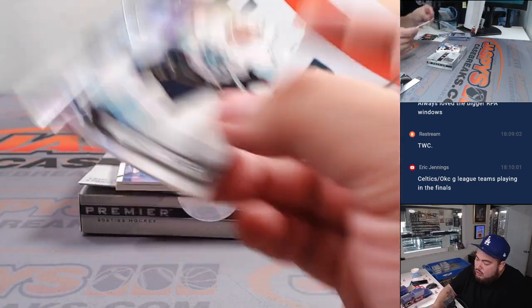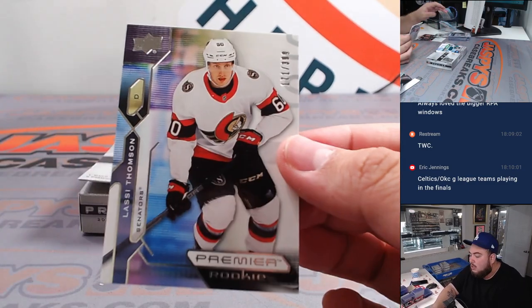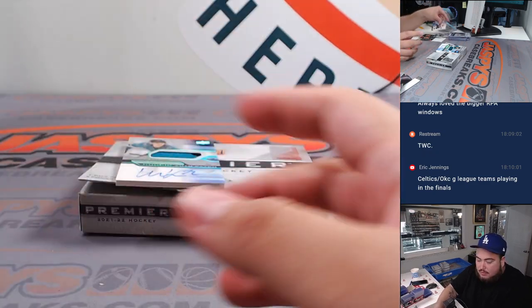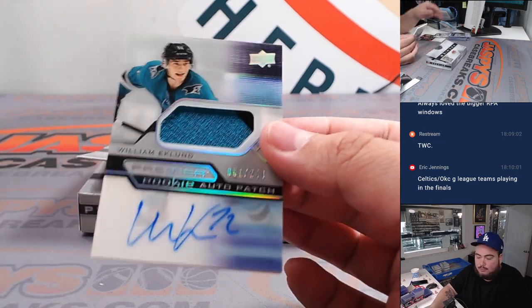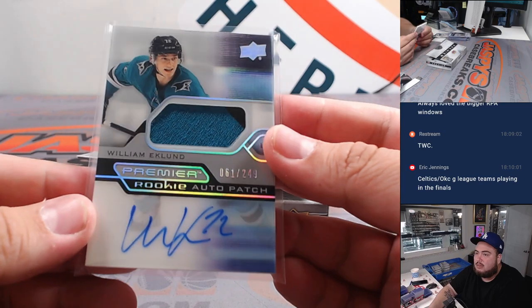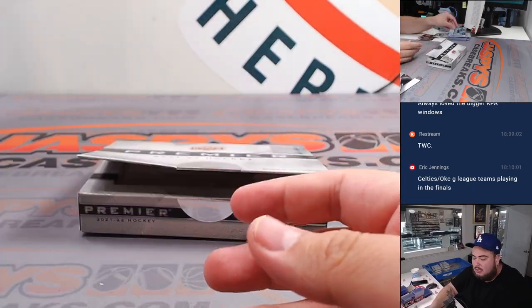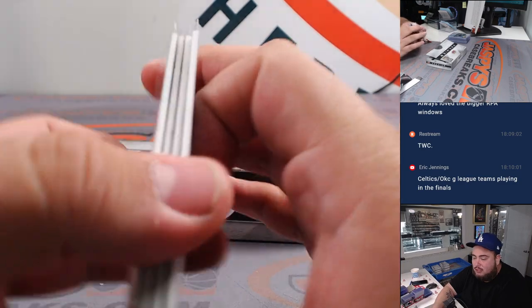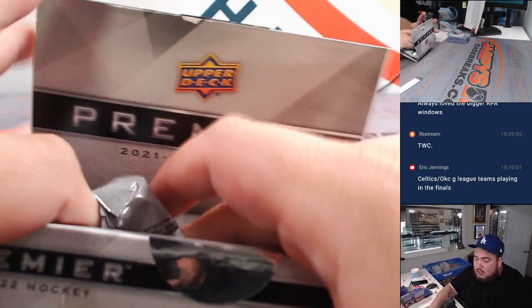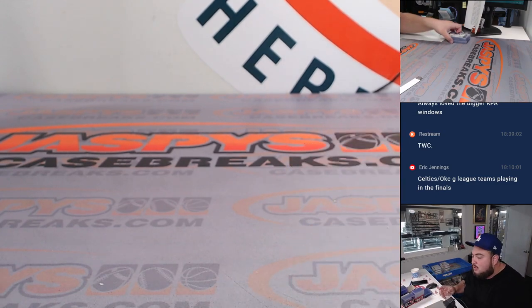We have a Jordan Eberle numbered to 299 for the Seattle Kraken, and then a Lassi Thomson for the Ottawa Senators, and we have an RPA — William Eklund, two-color patch, RPA numbered to 249. Man, these RPAs look so nice. Not the craziest RPA names, guys, but again obviously some good secondary autographs like a nice Barkov. Like I said, this is a sealed case — there should be some monsters in here. We haven't hit a mega patch jumbo yet, which they usually put one to two in a case, so definitely some big hits still hiding.